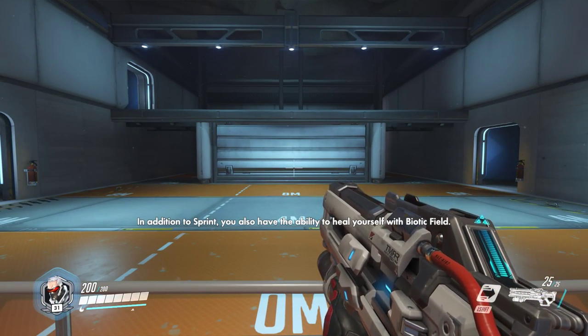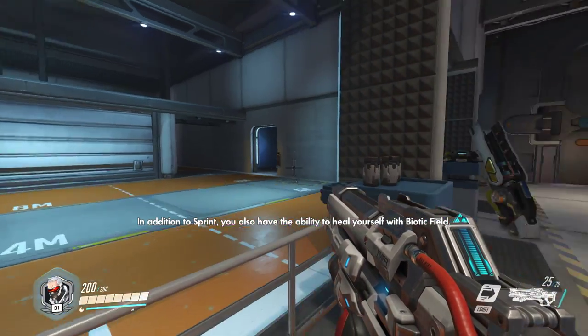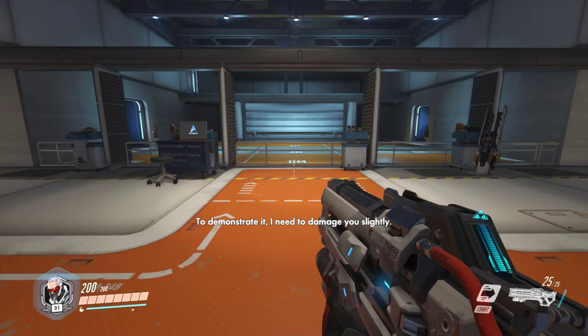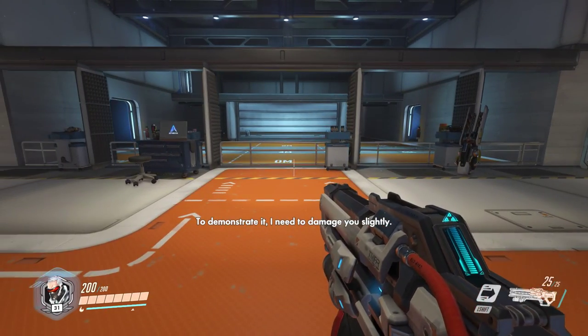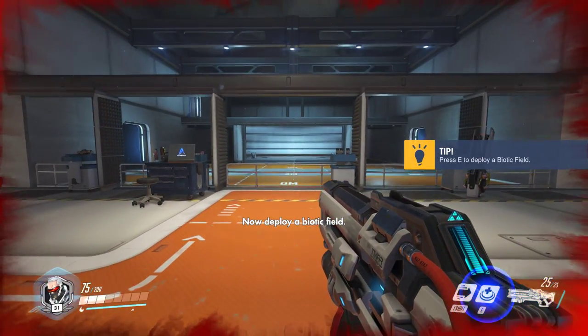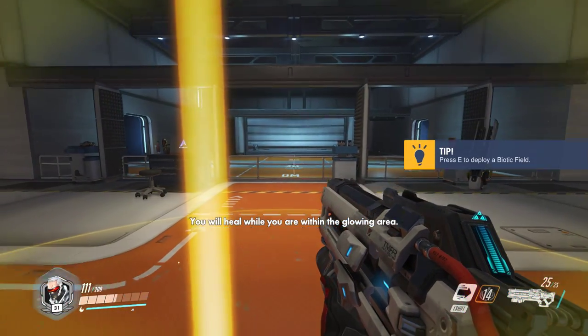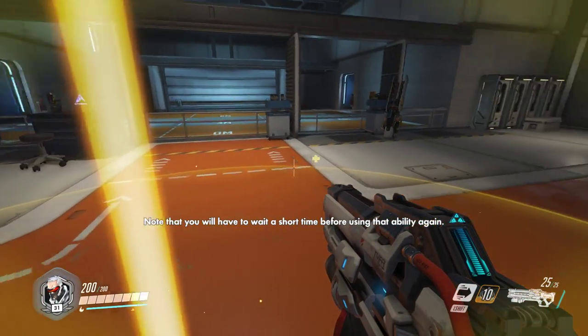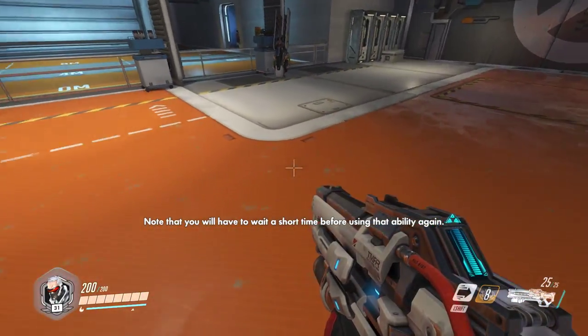Good. Activate sprint to run while moving forward. Note that you cannot fire your weapon while sprinting. In addition to sprint, you also have the ability to heal yourself with biotic field. To demonstrate it, I need to damage you slightly. Now, deploy a biotic field. Stand within the glowing area to heal. Note that you will have to wait a short time before using that ability again.